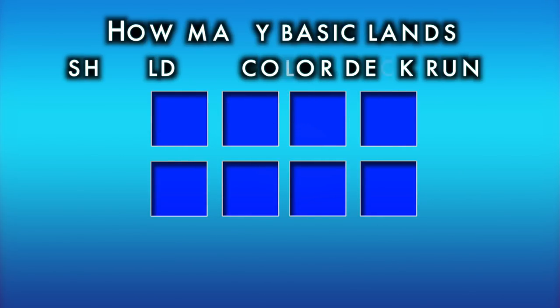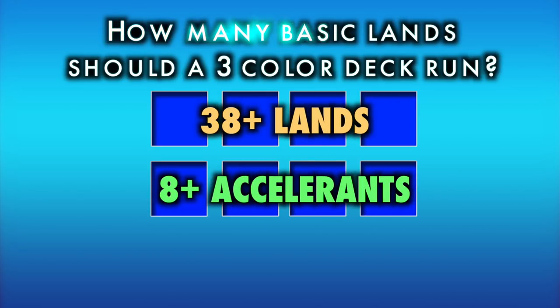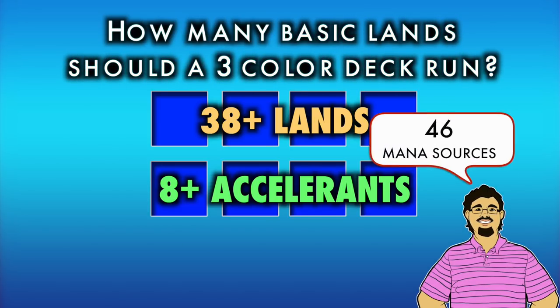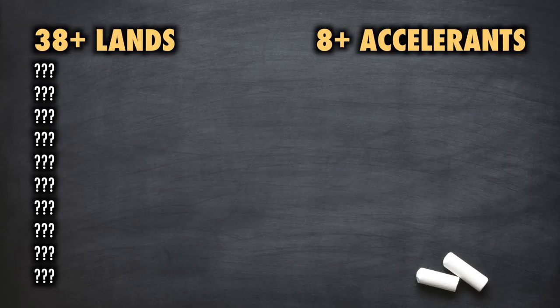Generally speaking, the ratio of lands to spells is 38 plus lands and 8 plus accelerants, for a total average of 46 mana sources. As always, your deck and its unique mana curve will affect this formula. You could very easily need to run 40 lands instead of 38 in a tri-color commander deck, but this video will work within the template of 38 lands and 8 accelerants. Then you, as the player and commander constructor, will need to test and adjust if necessary.